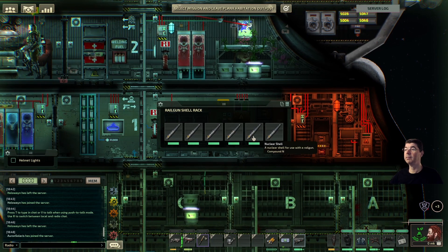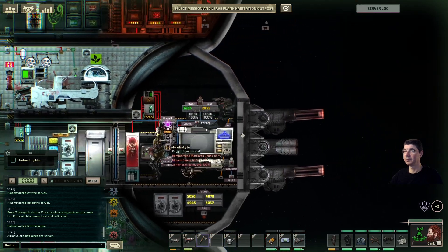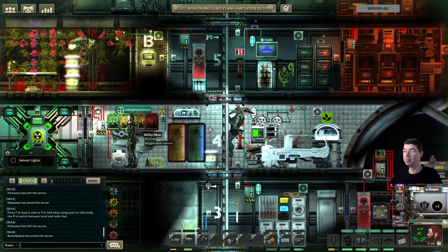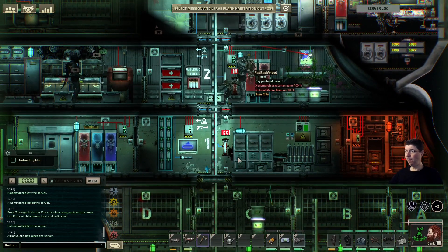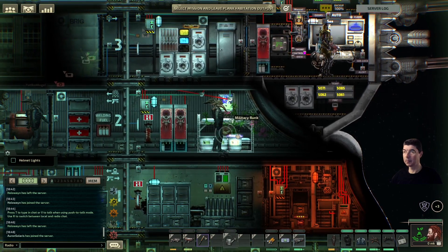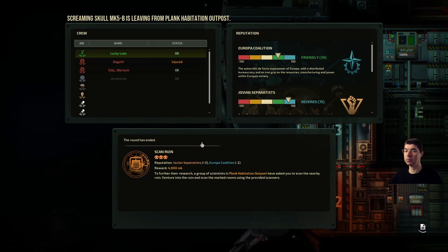You only have nuke shells at the bottom railgun rack. Making a few plasma cutters — I'll go and keep making them. I actually don't need the watering can. Do we have a spare one? We do, so I'm gonna go and deconstruct it.